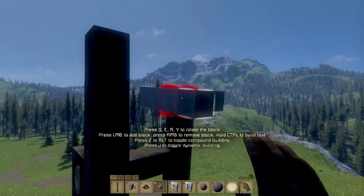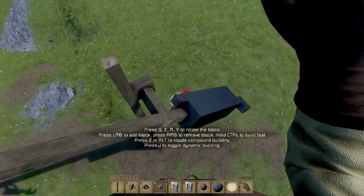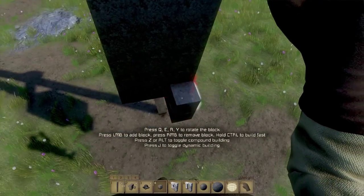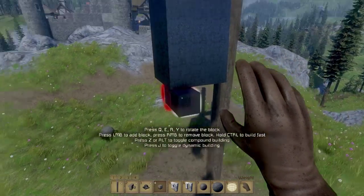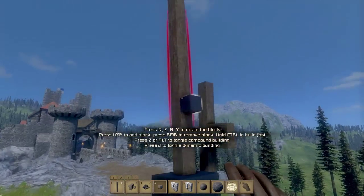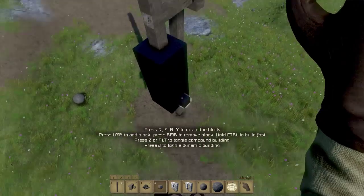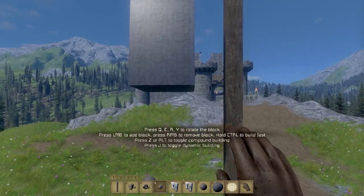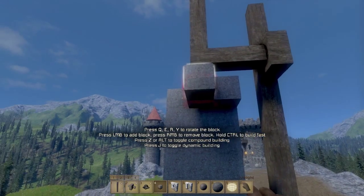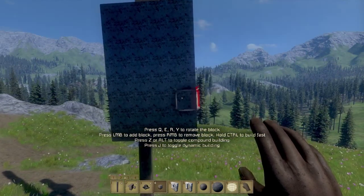This is actually called a counterweight trebuchet — the stereotypical trebuchet we think of today, the one known to have been used very extensively throughout the Middle Ages. And here we go — this is the counterweight, and as you can see it moves really nicely. I don't think this is quite enough, so I'm going to add some more weight to make it heavier. This needs to be really really heavy — this is the short end and that's the long end, so it needs a lot of power. This is where kinetic and potential energy are transferred.